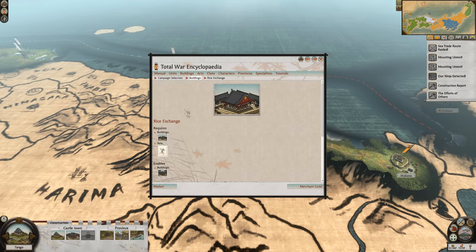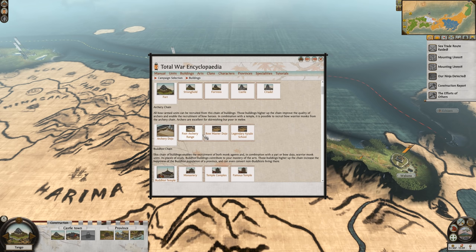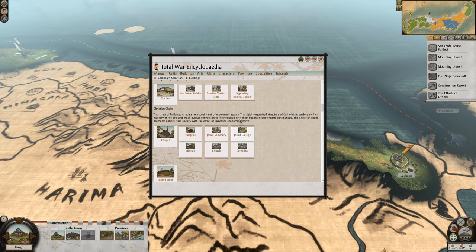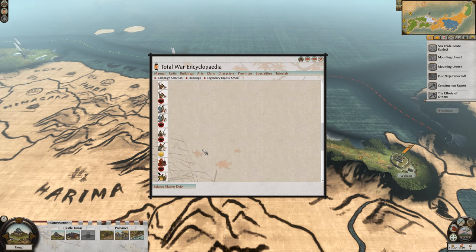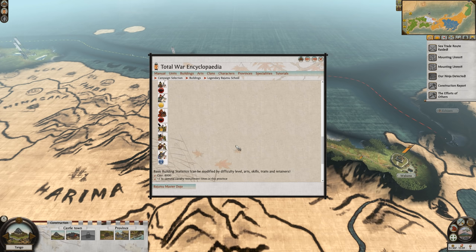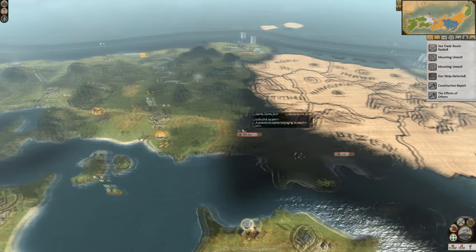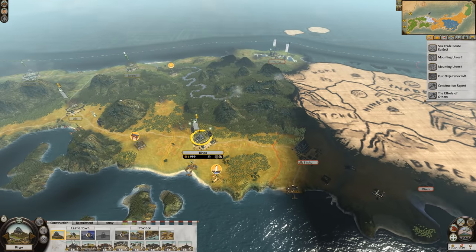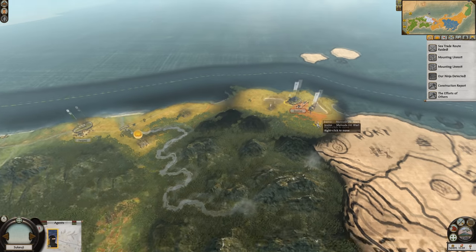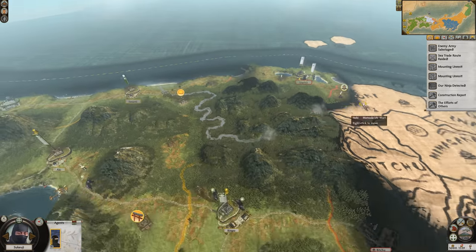Oh my God, I forgot how few clans are left. Oh, the efforts of others — someone's built a legendary building. I'm going to say it's probably the Ikko-Ikki. Yep, they're building the legendary bajutsu school, the cavalry building. Very cool. If you build that first you get a bonus — I think it's a plus five charge bonus for that one. If you're the first to construct it, plus five charge bonus for all cavalry units. Very cool. Good for you. Where are you again, Ikko-Ikki guy? I will have one of your finest markets please — some cheap experience as well if you wouldn't mind.